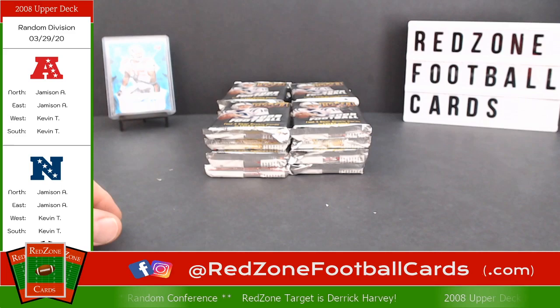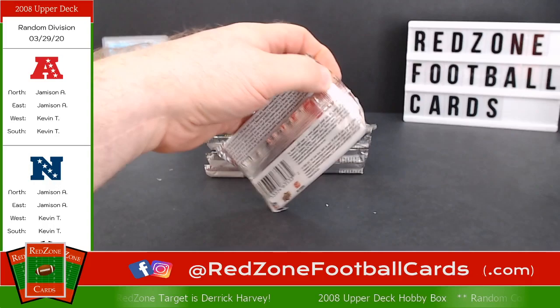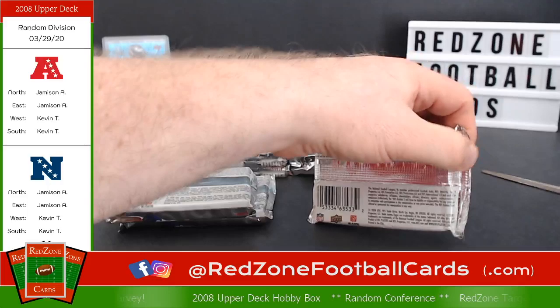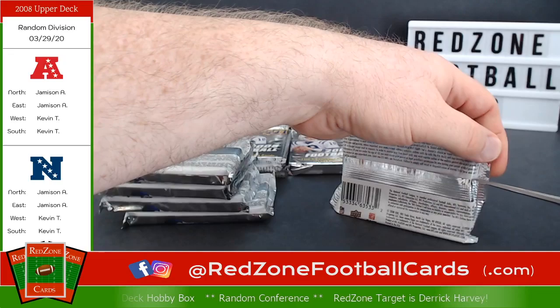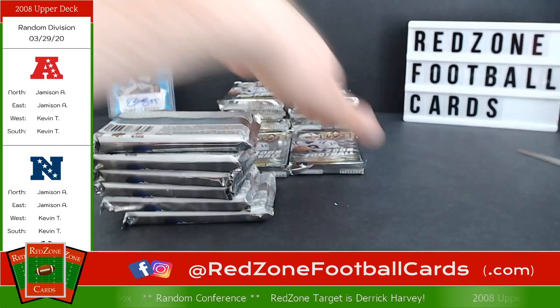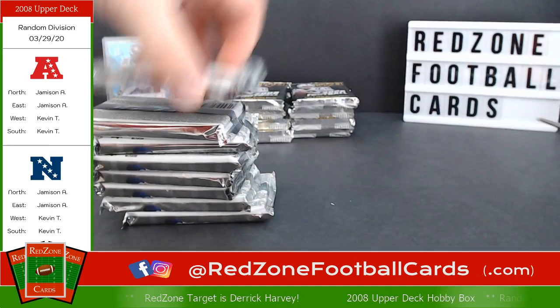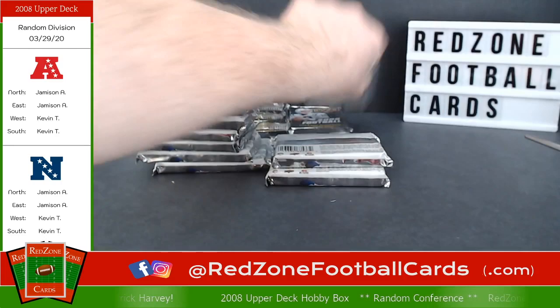I did some research and Derek Harvey was the Jaguars' first round pick for the 2008 season. So if he comes up, he is what we call the Red Zone target and I will give away something for free. Hopefully this doesn't happen every time, but when it does, a little something extra. This is my first break — if anybody else is watching, thank you for joining. You can find us at redzonefootballcards.com, on Facebook at Red Zone Football Cards, Instagram, and you're probably watching this on YouTube.